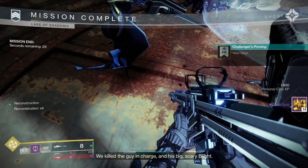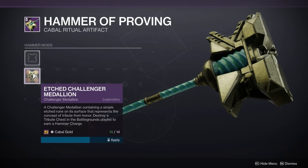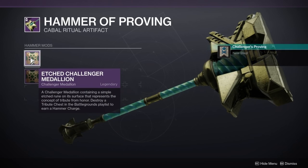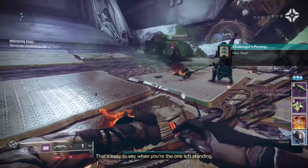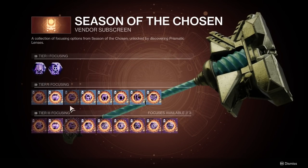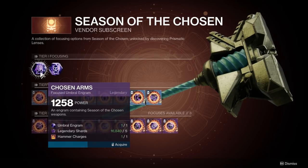Let's recap. You get Cabal Gold from doing a wide range of activities. You take 14 of that gold and turn it into a medallion on your Hammer of Proving. Head into the Battleground and smash the chest at the end for a charge. Spend that charge or multiple charges at the Prismatic Recaster, focusing your Umbral Engrams for loot.